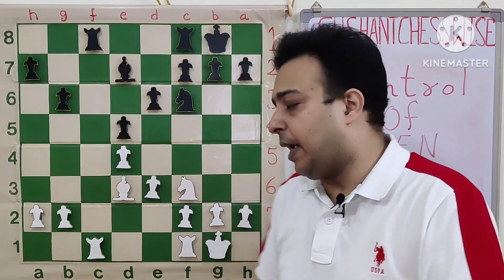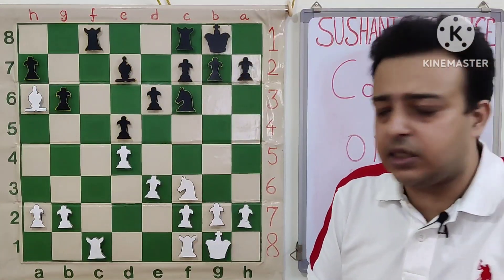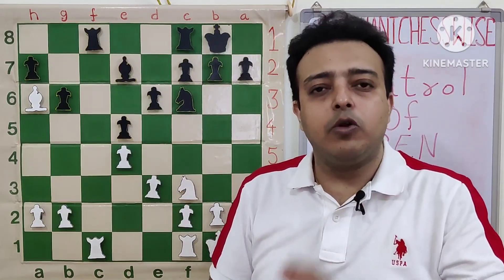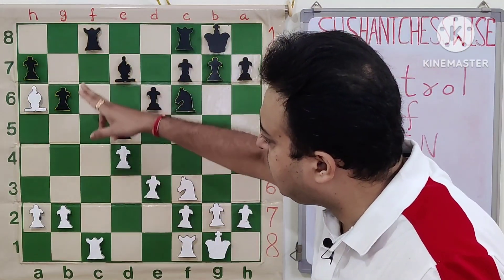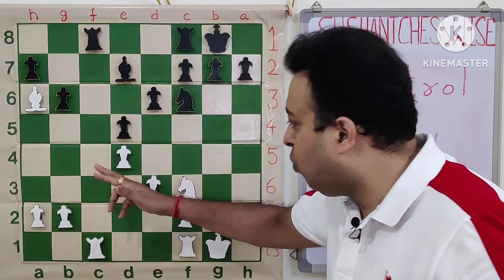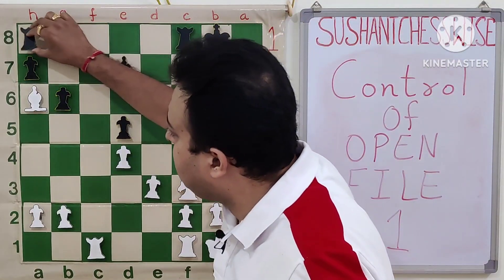White goes with the very strong bishop a6 — one of the ways to snatch the file. We attack the rook, and if the rook has no advanced post on that file it has to surrender the file. The rook has no place on c7; it can go to c6, but knight e5 again attacks the rook, and c4 is also unavailable due to the bishop's attack.